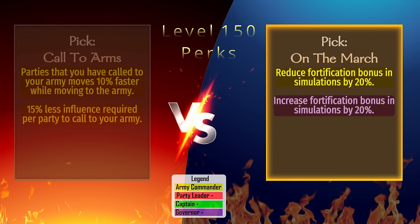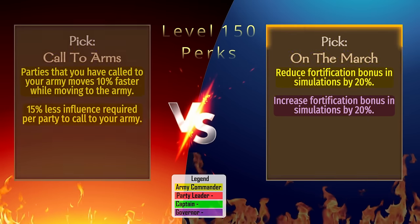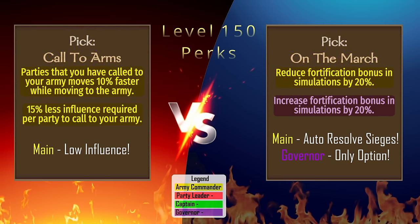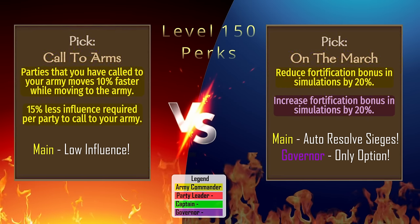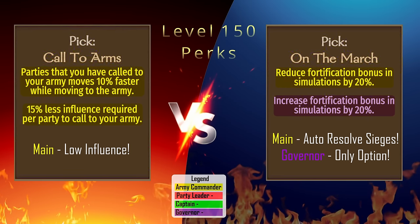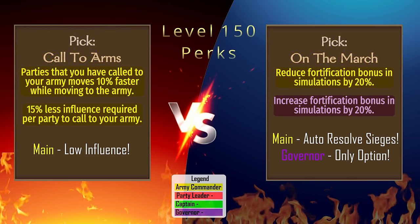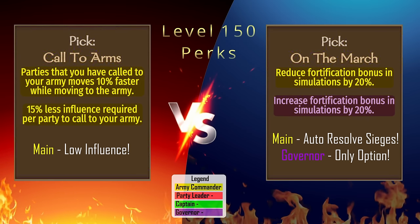The governor perk increases the bonus on defense by 20%. The pick depends on how your campaign is going. If you have tons of influence to spare, On the March should be the pick. If you're struggling to gain influence and need to create armies, then Call to Arms is the pick. On the March is the only option for governors and is very powerful for defending cities.